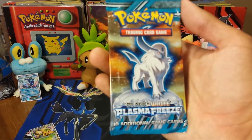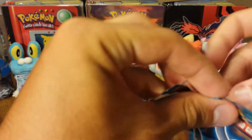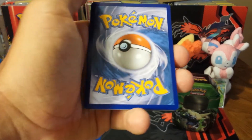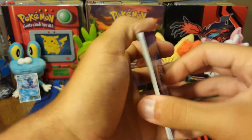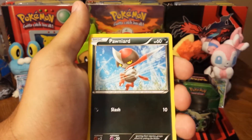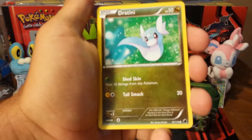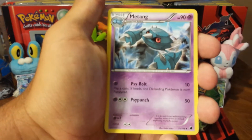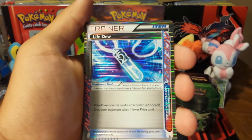Last we have Plasma Freeze with Absol — hoping to get something decent out of this. Not everybody can pull EXs out of 10s. First off we have Cryogonal, Pawniard, Beldum, Wooper, Dratini, another Plasma Energy, Zweilous, Metang, a Life Dew. I think you might have done the trick wrong there, N. No, I don't think I did.